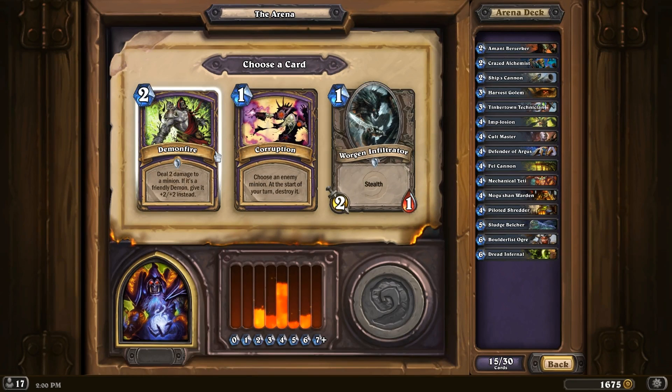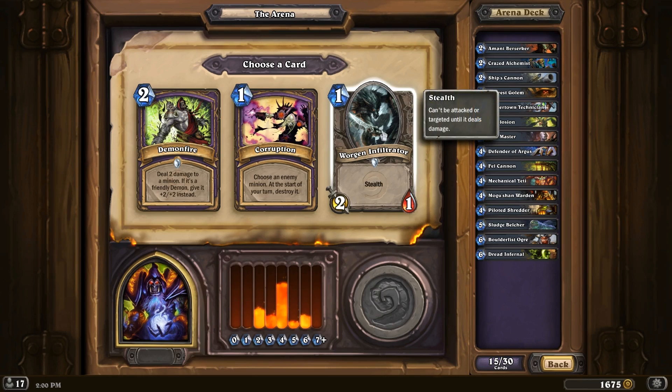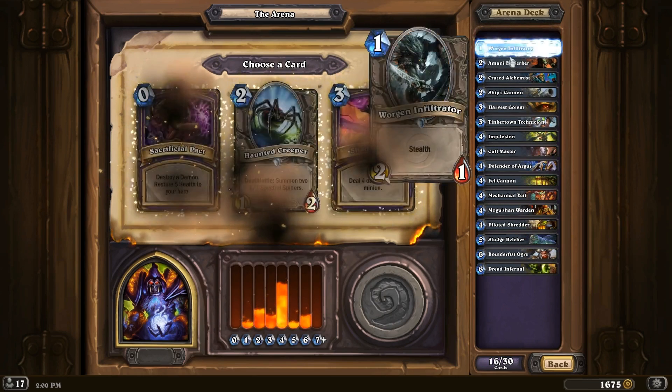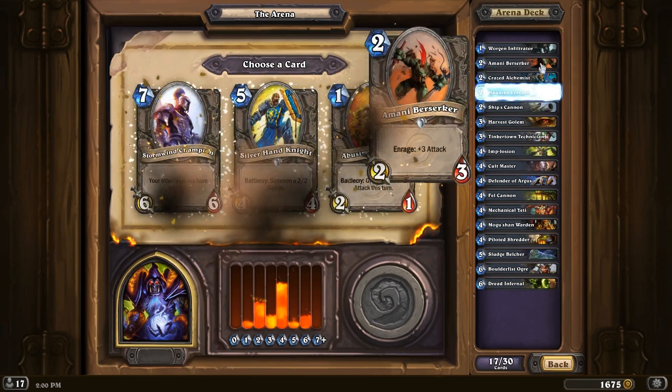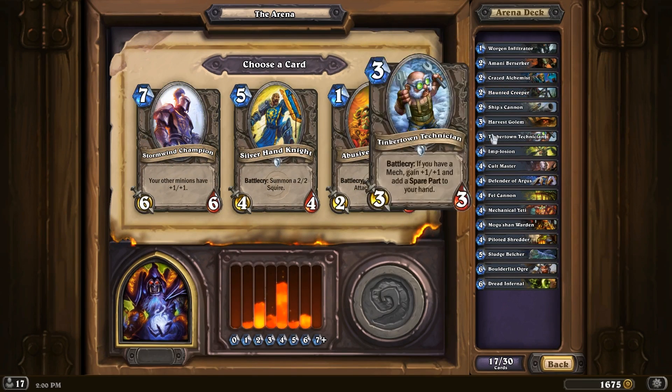Demon Fire — bad. Corruption — bad. Walking Infiltrator — why not? We're Warlocks. Well, we are a Warlock. Haunted Creeper. Now we're actually starting to get this early game going. I feel a bit better. Could use another 3-drop or two.